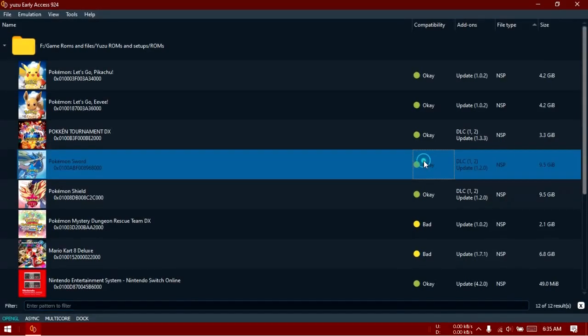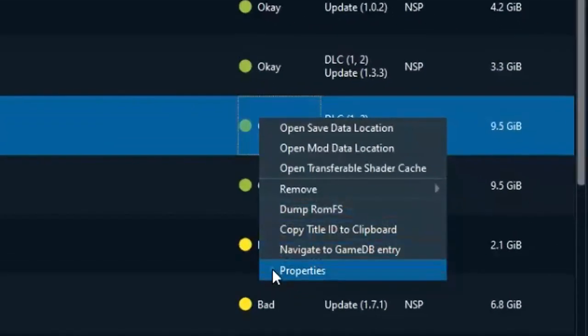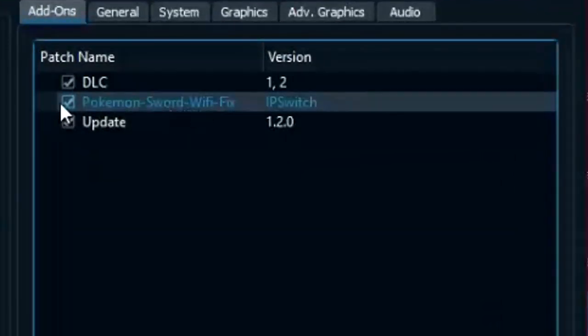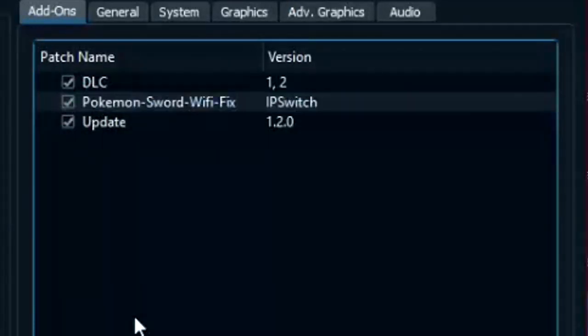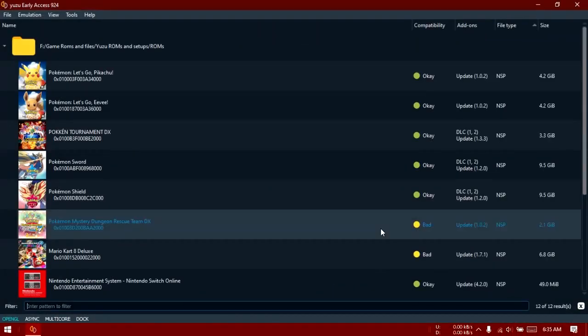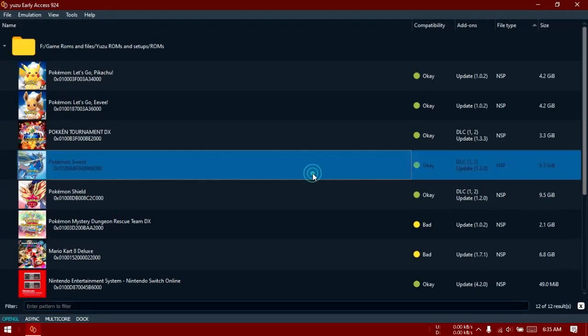Now if you right click the game for which you applied it and then click Properties, under the Add-on tab in the patch name column, you will find this new entry. You can enable or disable it from here. Keep it enabled and press OK. Now run the game.